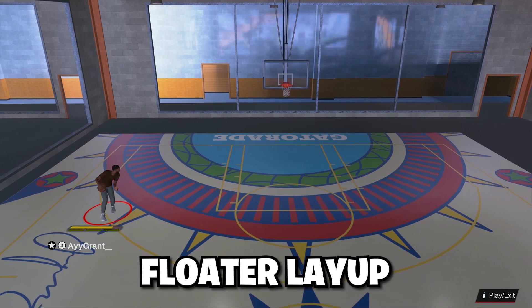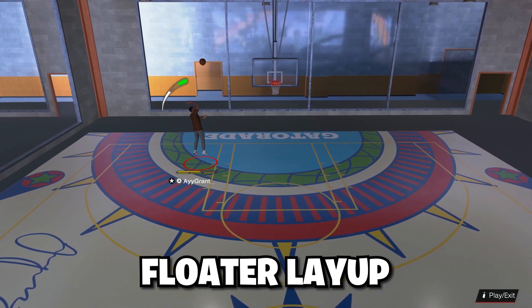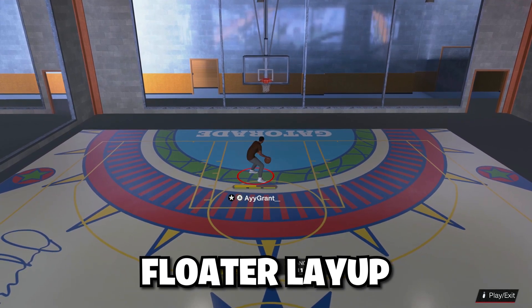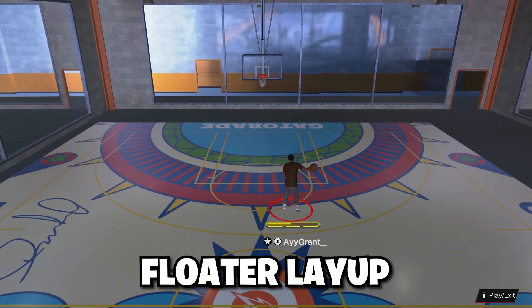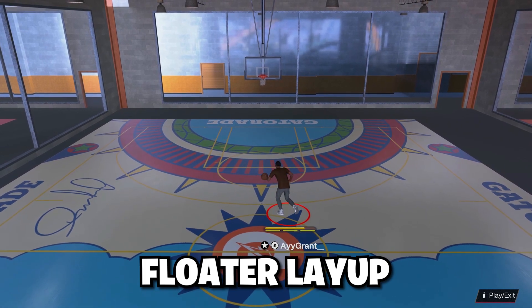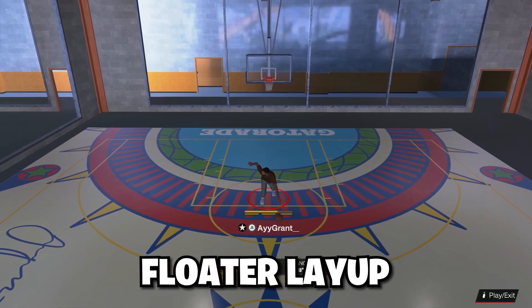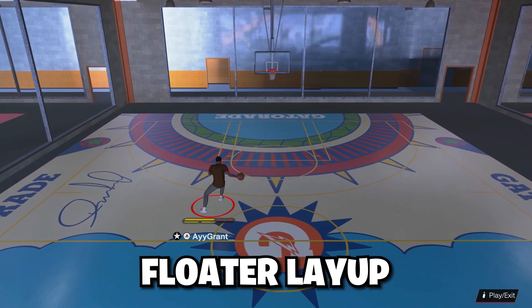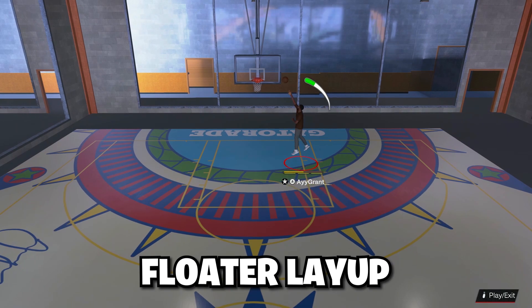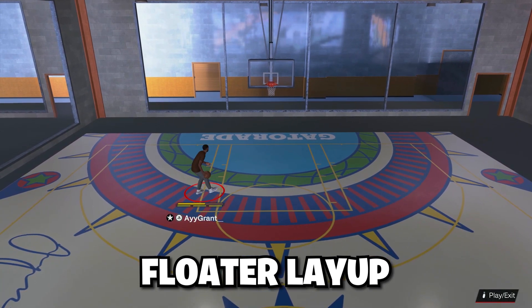In game I'm tough with layups, but it feels like it's delayed in here. Here's another example of a floater — it keeps bouncing back but that's an example of a floater. So you run to the rim without holding R2, hold your right stick down, and you got a floater. You should be at a little distance from the rim. That's how you do a floater.